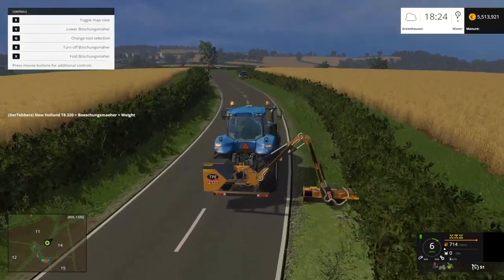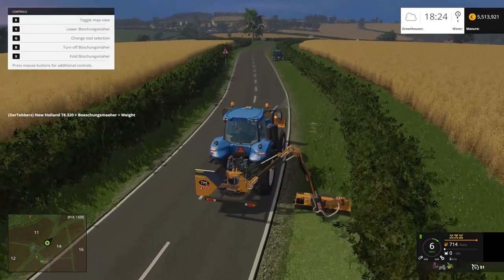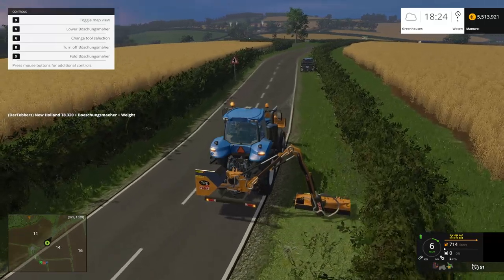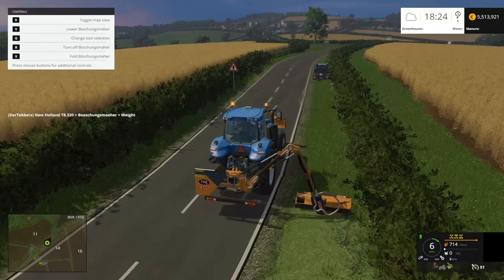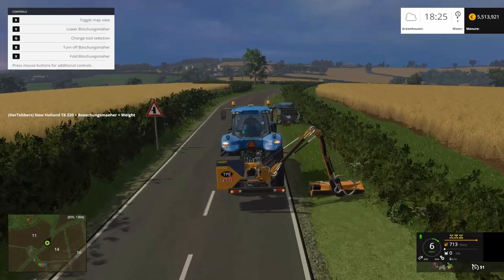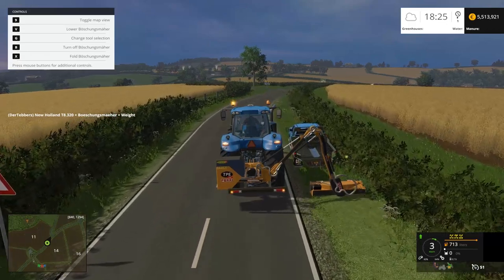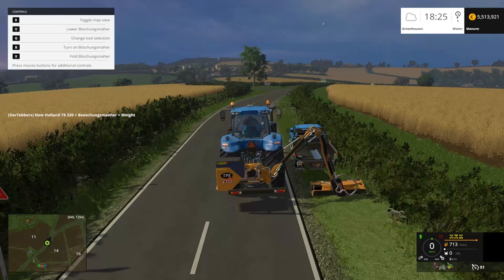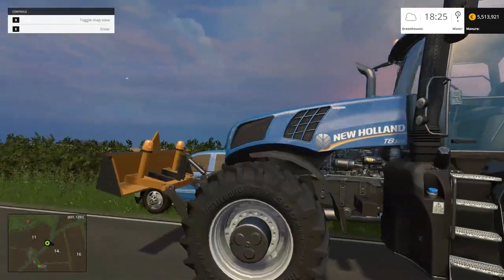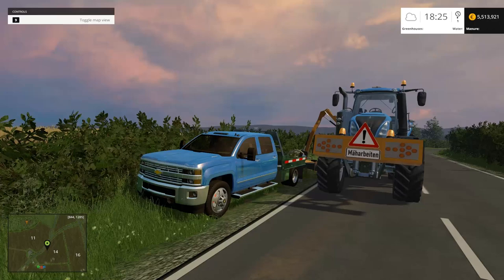All right, there you go. We've got a mower attachment for your tractor that requires you to handle it properly. We have the Chevy, which you're going to have to change the zip file construction on to get it to work. We had the Kenworth dump truck, which I don't really like — way too much horsepower, way too much slip, overall not that great in my opinion. And we had the low loader, which actually was very well done and we do like. I've been Derek Travers. This has been your Farming Simulator 15 Mod Spotlight. Link is in the description as always to all these mods. Until next time, Happy Farming everybody.